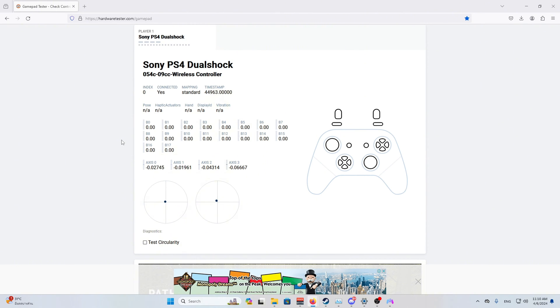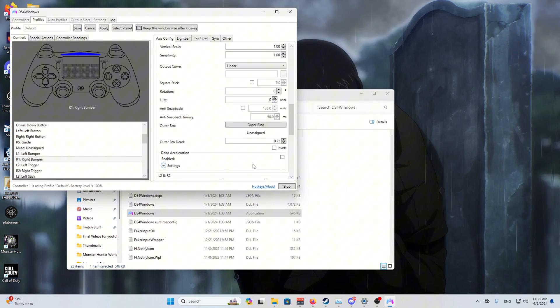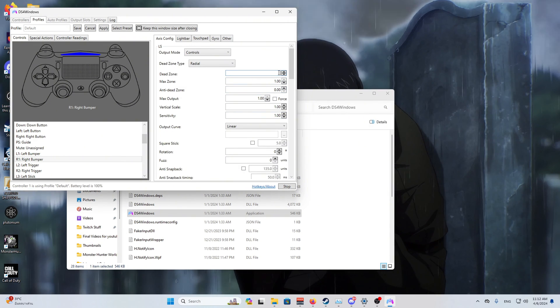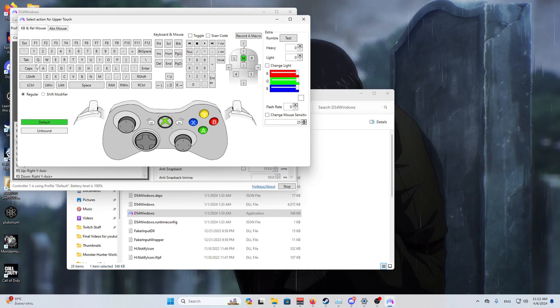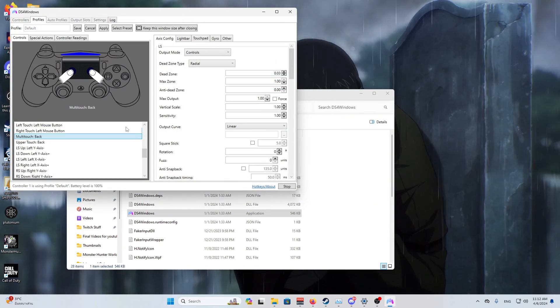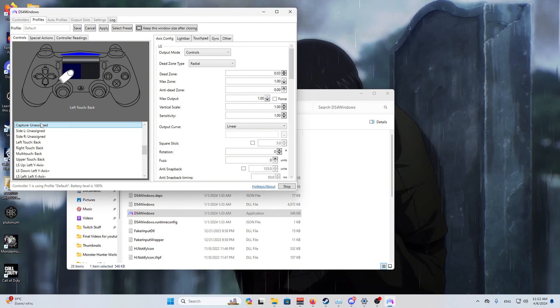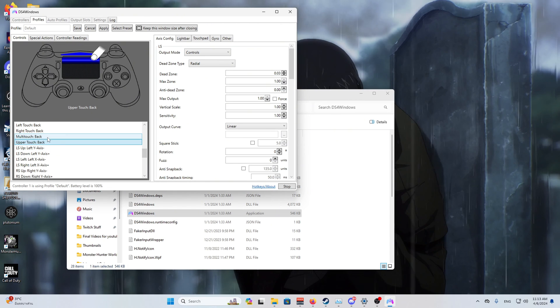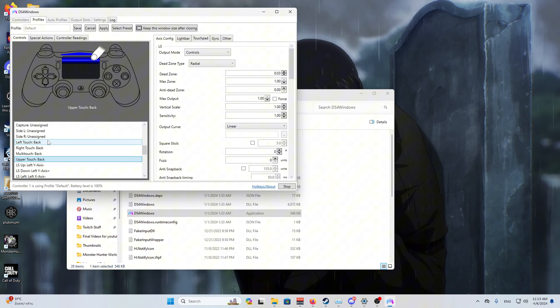Now we're back in DS4 Windows to apply what we found. My number is about 0.3, so that's what I'm putting for my dead zone. Make sure you do this for both the left and right analog sticks. Whatever the reading says on that site, just follow it for your specific controller — even if it's just 0.1. Next, if you're using a PS4 DualShock controller, I'd recommend binding the touchpad to the back button because the touchpad acting as a mouse gets really annoying during gameplay.